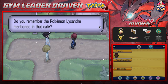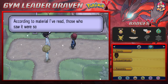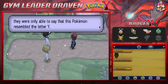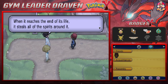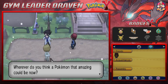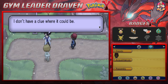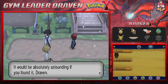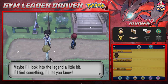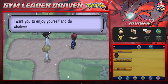Dexio asks if we remember the Pokemon Lysandre mentioned at the cafe. Sycamore reveals it: the Kalos legendary Pokemon is called Yveltal. According to ancient writings, those who saw it were overwhelmed by its power and described it as resembling the letter Y. Yveltal absorbs energy, has a lifespan of a thousand years, and when it reaches the end of its life it seals all the spirits around it.